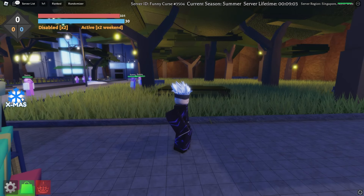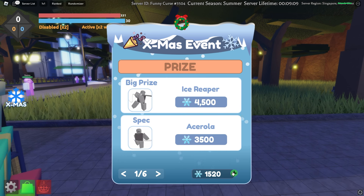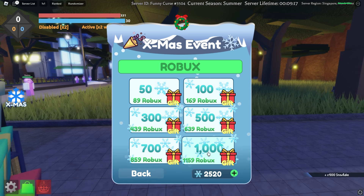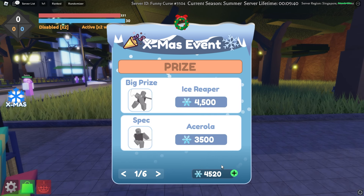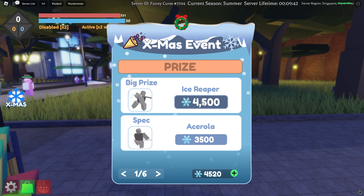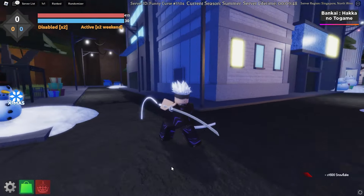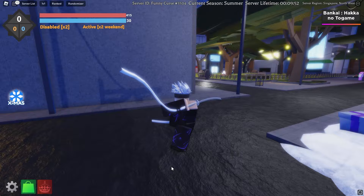Now we need to start buying a lot of these snowflakes — we need exactly 3k more. I'm spending so much for this video, but over Christmas I decided to treat myself and gave myself 50k Robux. Let's keep buying all these snowflakes. We have enough — 4500 snowflakes! We're going to be buying the Ice Reaper. 'Would you like to exchange?' Yes! We got it — this is looking really really good so far.